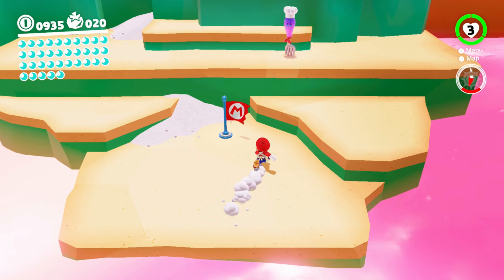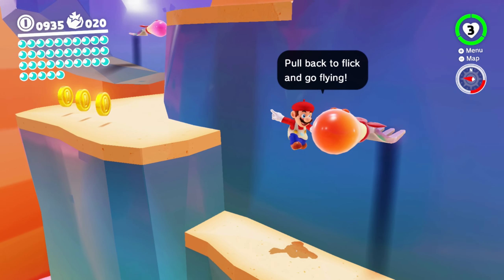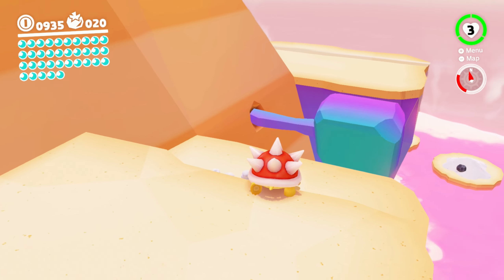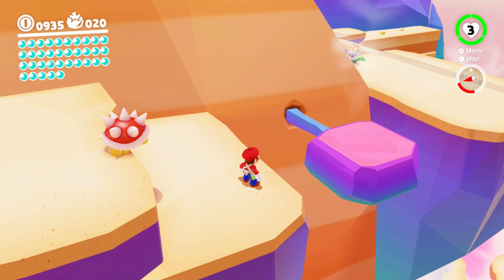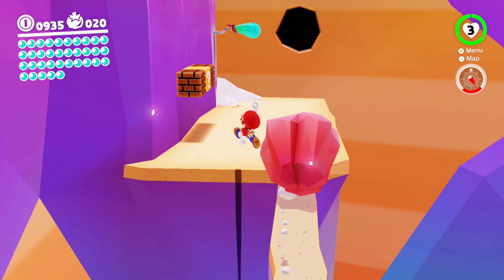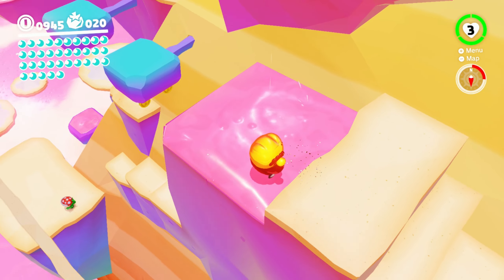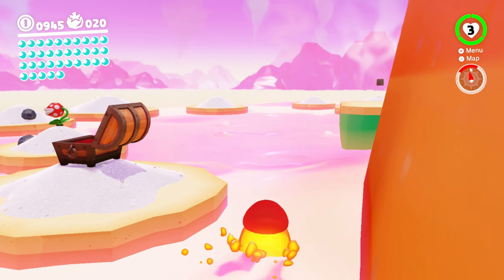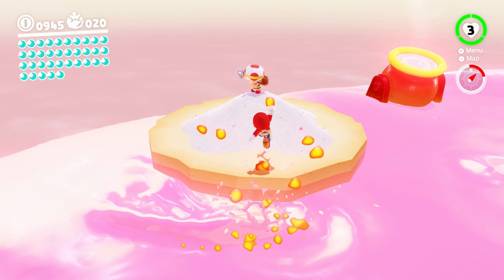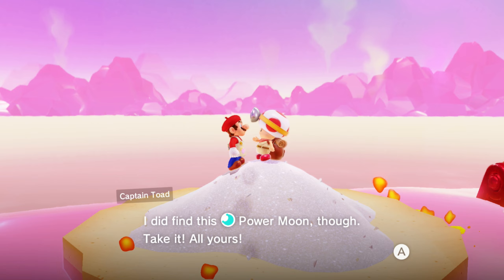I wish you could inhabit the bodies of the Piranha plants. Here we go — about time! Let's go save Toad. Or maybe he's happy out here — he's just chilling. 'How'd I get out here? It's so hot here — I can't remember. But I did find this power moon, so it's all yours.' Bon appétit, Captain Toad!